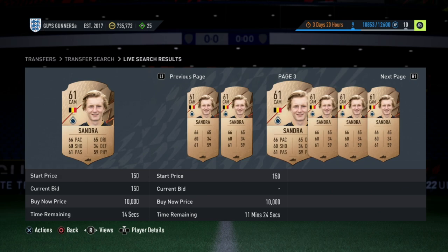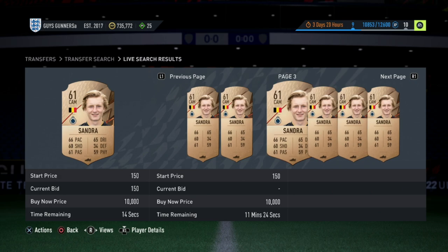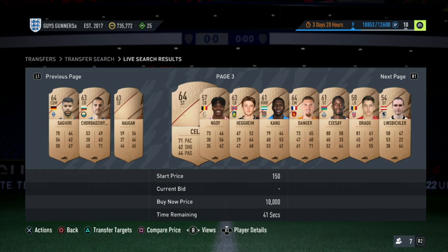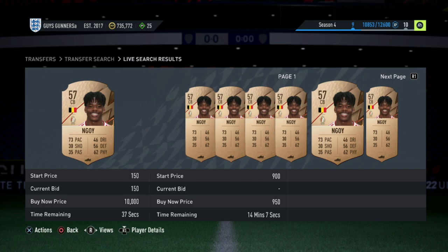For example, this Belgian guy has 150 coins bid or a buy now of 350 coins, so he is not going to be worth it. But if you just keep scrolling the pages, you'll consistently find guys who have bids on. It's very simple — you just want to look for people who have bids on and compare. This next one is Eredivisie, which means he probably does have a decent amount of value.